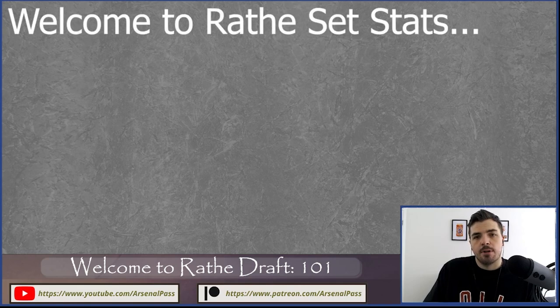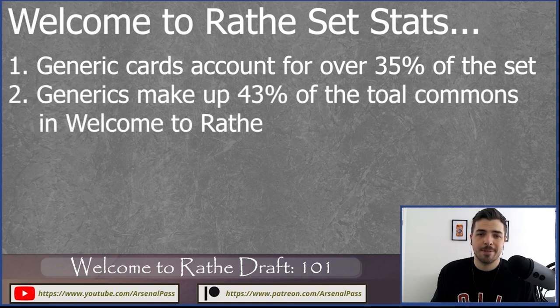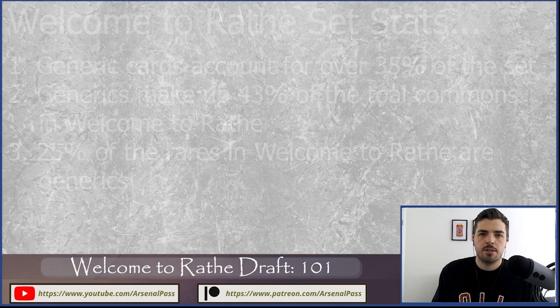Some really interesting stats about Welcome to Rathe: generics make up over one third of the set, including 43% of the commons. So nearly half of all common cards are generic, which tells you a lot about how you might start your draft and what your deck will look like, since commons make up the bulk of the deck. About 25% of rares are generic, with just under 20% from any given class.